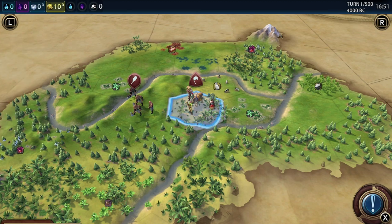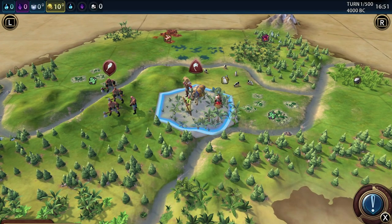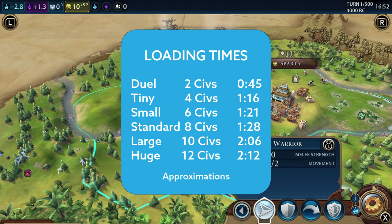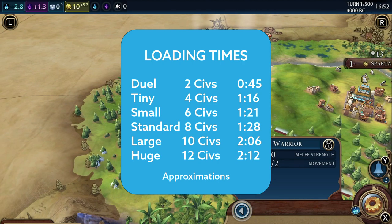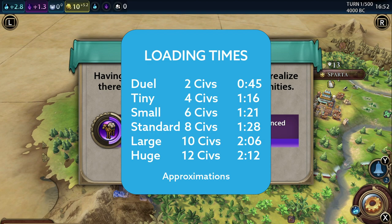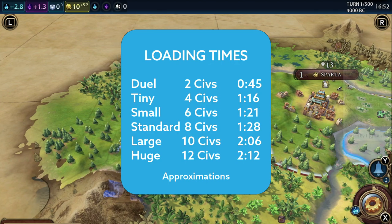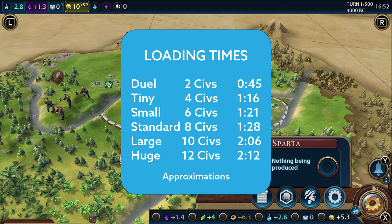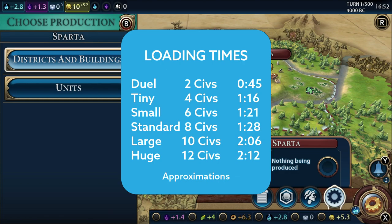Loading times: It seems that generating a new map and loading a game takes about the same time regardless of which turn you are on. On a dual map with 2 Civilizations, it takes about 45 seconds. On a tiny map with 4 Civilizations, 1 minute and 16 seconds. On a small map with 6 Civilizations, 1 minute and 21 seconds. On a standard map with 8 Civilizations, 1 minute and 28 seconds. On a large map with 10 Civilizations, 2 minutes and 6 seconds. And on a huge map with 12 Civilizations, 2 minutes and 12 seconds.